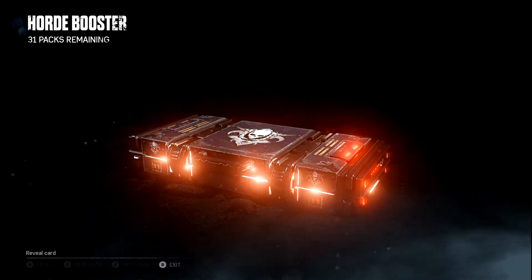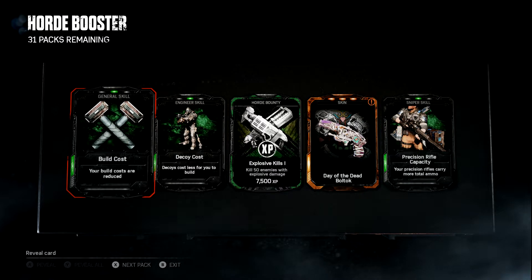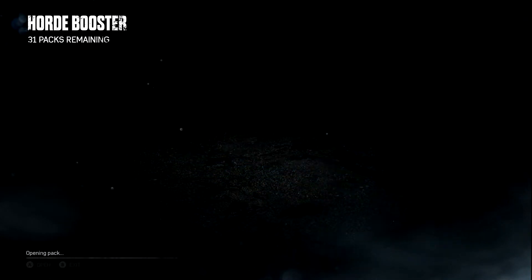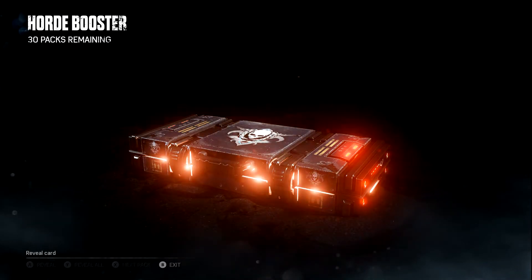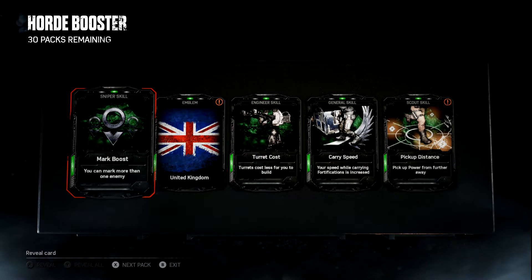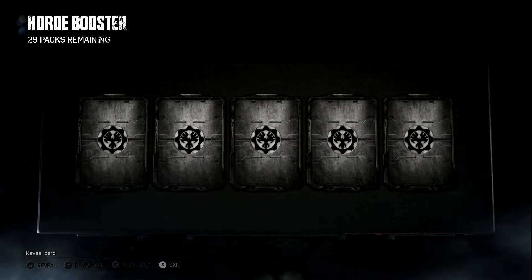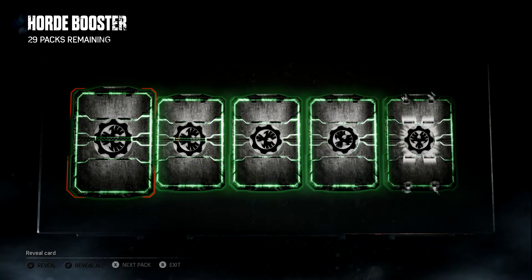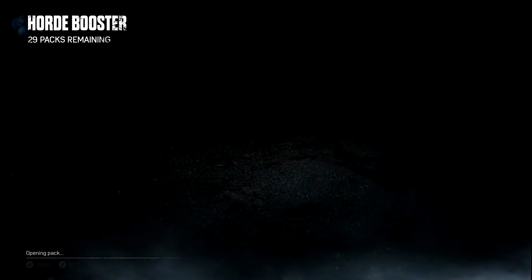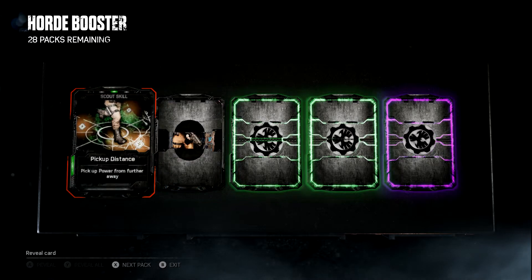And another legendary! Day of the Dead Bull Talk — that is definitely going to get scrapped, but I can't believe it: two legendaries in 19 packs. Power Pickup Distance — that's a very good card for the scout; it's almost 100% needed. Mark Boost and Marked Damage — Mark Boost is not that good, but Mark Damage is a necessity for the heavy. And another epic.